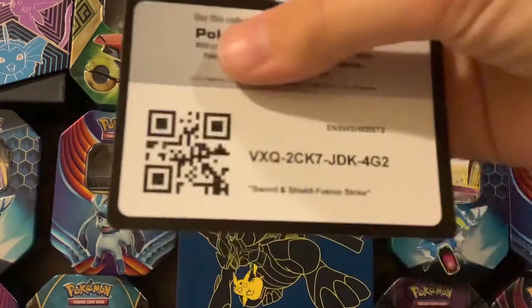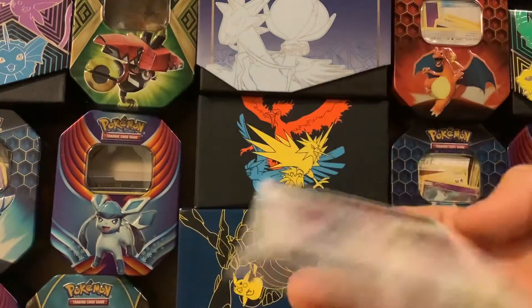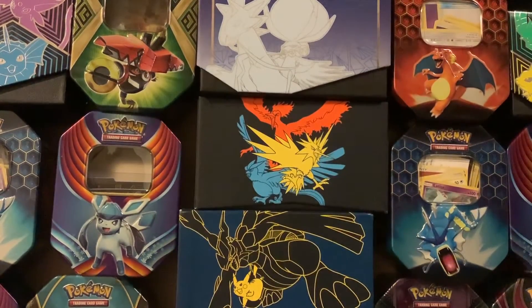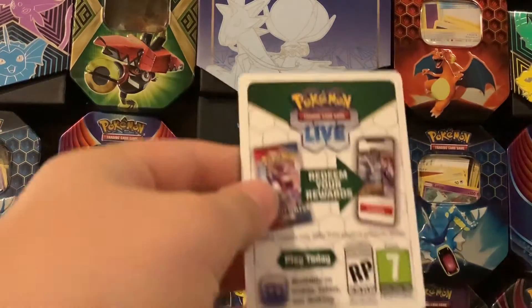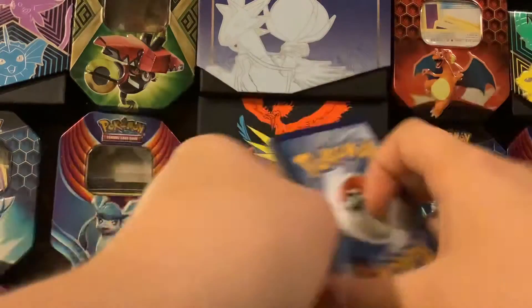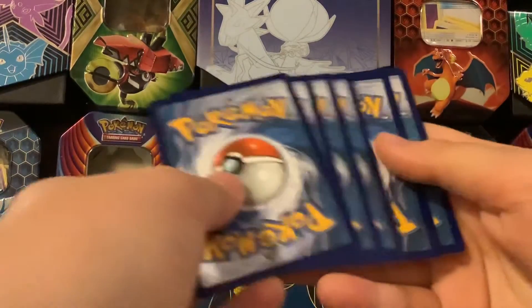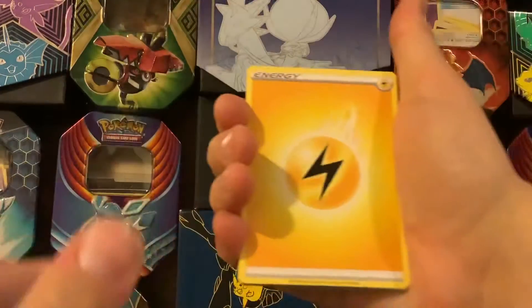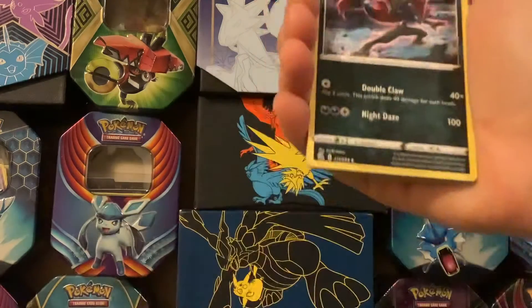Here's your code card. The code cards are new and it's like a really cool — let me get the code card, it fell. Sorry guys, I'm gonna open up. So here's your code card. Let's go — from the front to the back. This set is brand new and it has a new style called Fusion Strike.